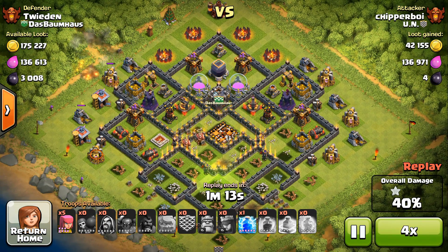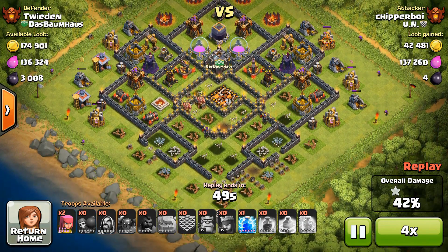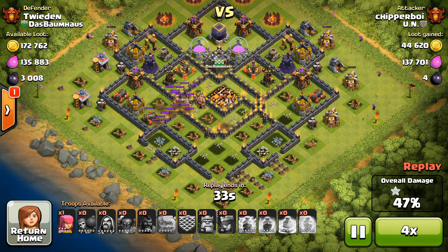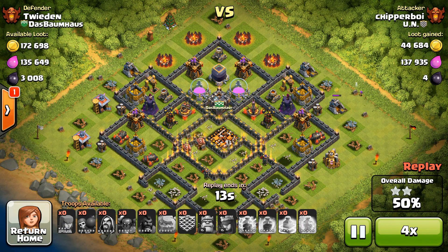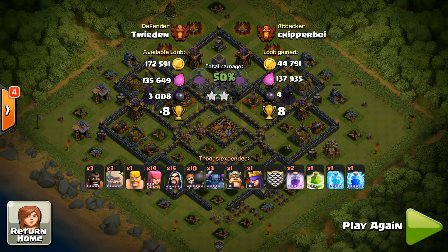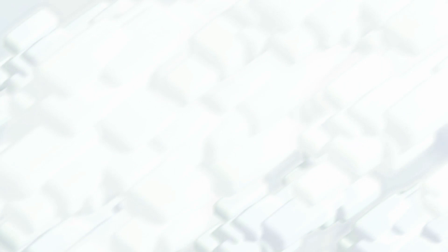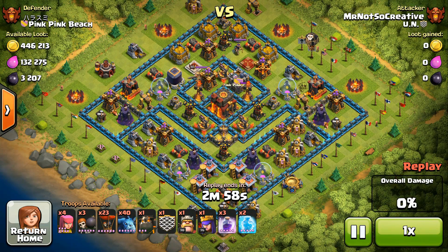We're at 40 percent and still have that lightning spell. You can always drop it on a builder hut — yeah, there is a builder hut. Or you can drop it on the king altar on the left, and that's exactly what happens. There we go — 50 percent with just under 10 seconds left. Going to finish that archer off, doesn't quite kill the mine before time expires, but that doesn't matter: exactly 50 on the dot, eight trophies.